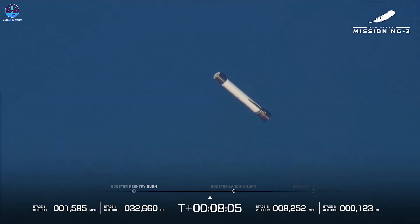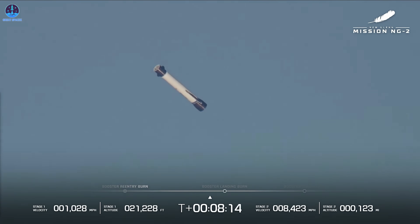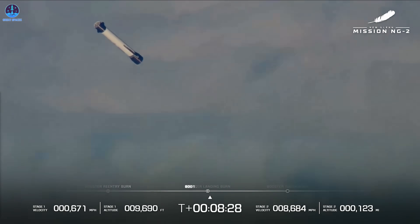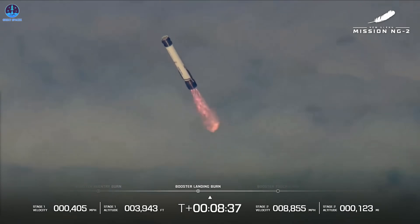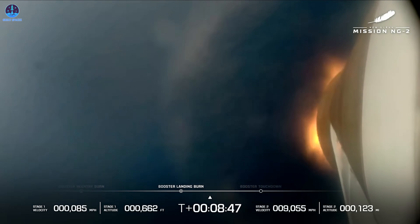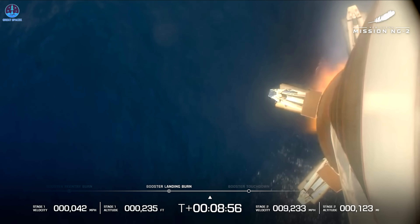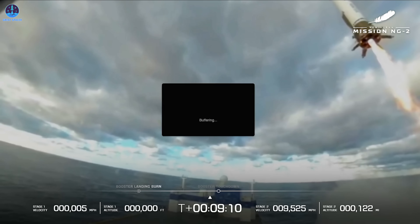One minute to go. GS2 systems continue to look good. GS2 throttle down complete — responses look good. Eight minutes, 20 seconds into flight. We have landing burn ignition — we see three good engines. We've got our booster landing burn. Engine control, let's go. Eight minutes, 43 seconds. Flaps deployed. Down the runway. A great shot from our booster. Standing by for touchdown.